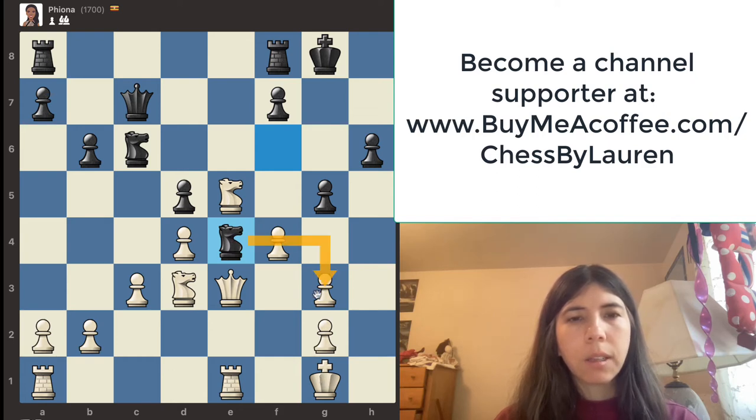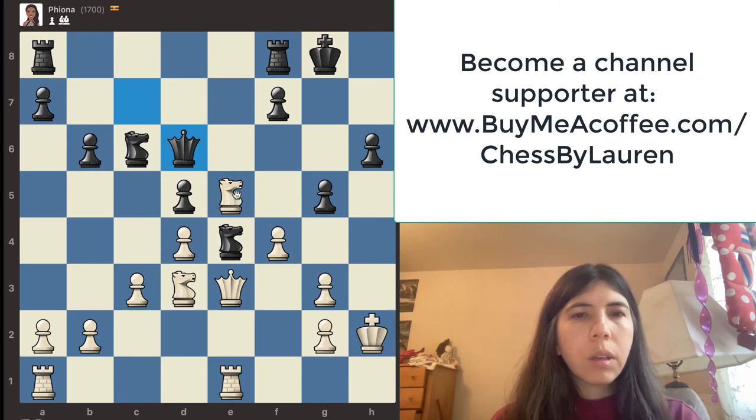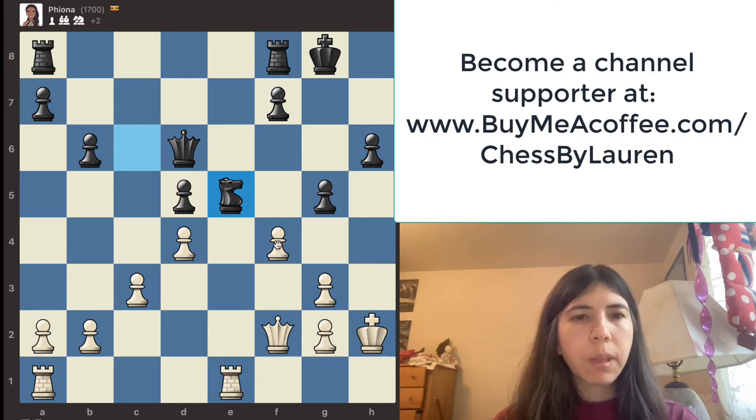The knight is attacking this pawn, so I'll go here. She goes there. I don't really like this knight, so let's trade knights — yes, let's do that. She goes there and I'm actually quite happy now. Should I take it with the pawn or with the rook? I feel like I want to take it with this pawn.